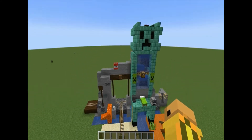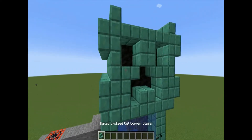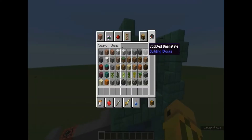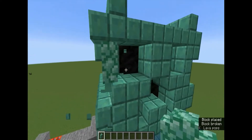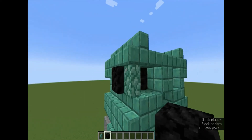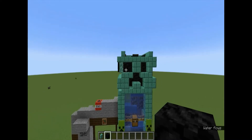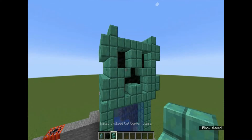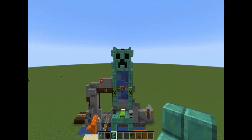First of all, you can't make this out of lime wool because there are no wool stairs. Even if you use a wall — a lot of the time people use walls in place of theoretical vertical slabs — it goes in the middle and just makes the eye look completely terrible. So this was the compromise I made, and I think it looks pretty good.